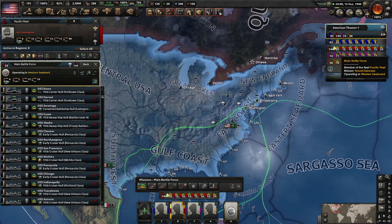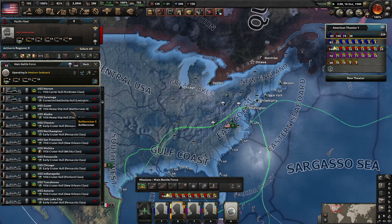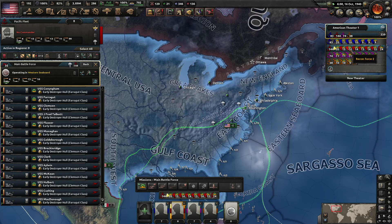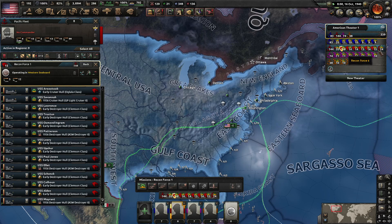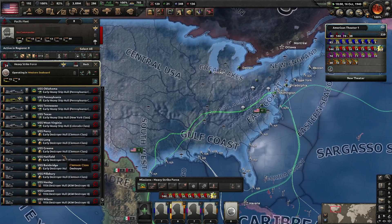We got our Pacific fleet here consisting of our main battle force with four carriers, our two battle cruisers, a bunch of heavy cruisers and escorts. We got our recon forces — six recon forces here in this fleet, larger ones. And then we got our heavy strike force here with a bunch of heavy ships and some destroyers as well.